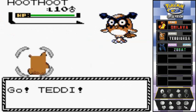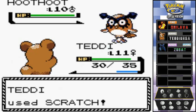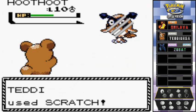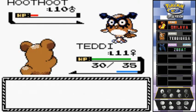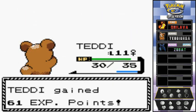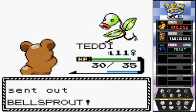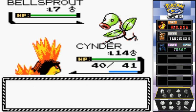Toxic Batman takes some damage — that Hoothoot is not going down without a fight. The Growl attack lowers our attack a bit. Switching to Teddy — scratch attack, and another scratch attack finishes it off. Good experience points! One more Pokemon remaining — switching back to Cinder to finish this guy off.